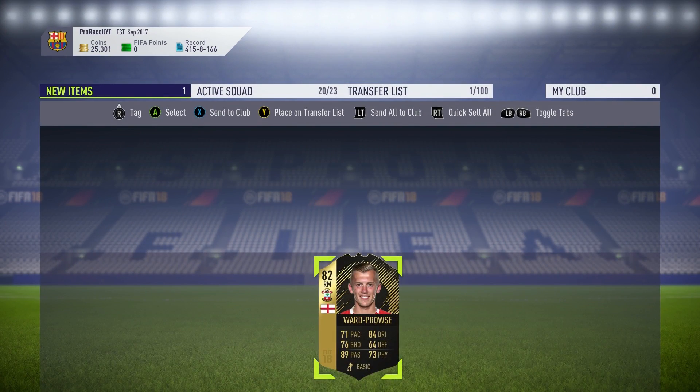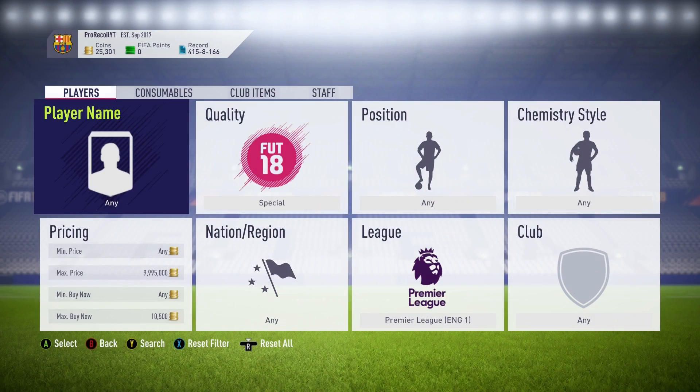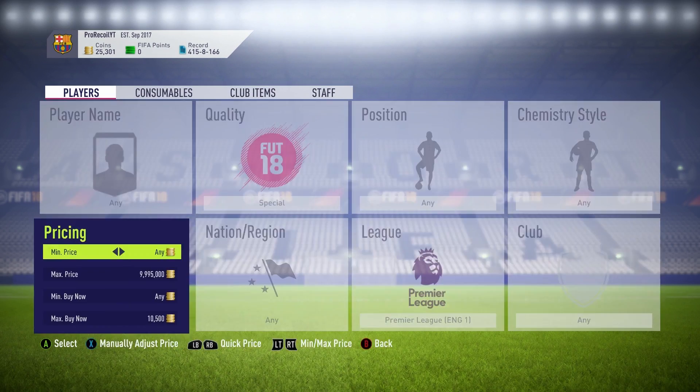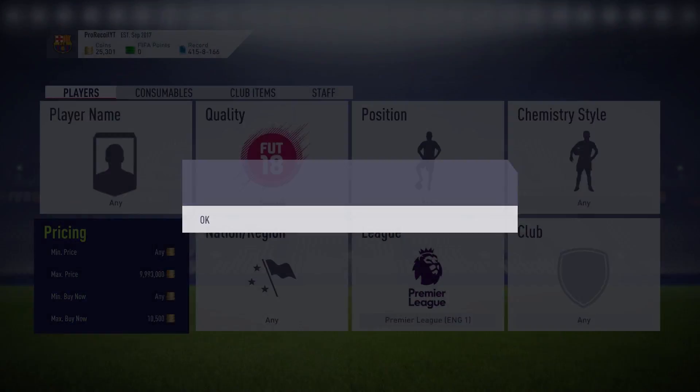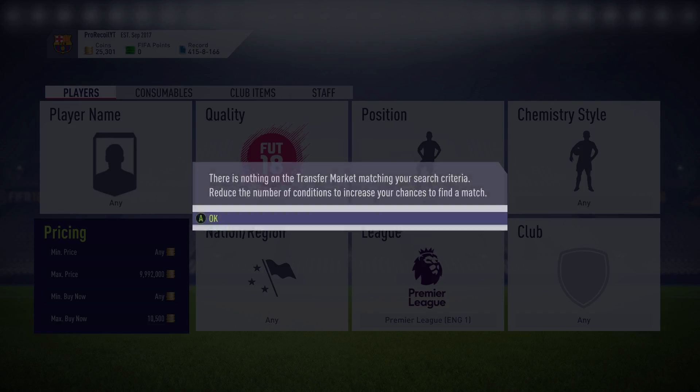This method is actually a really simple one. You're going to set the quality to Special, the league to Premier League, and the max buy now to just under whatever the minimum buy now for these cards is at the time. I've got it as 10,500 and at some points I do change it to 10,750.